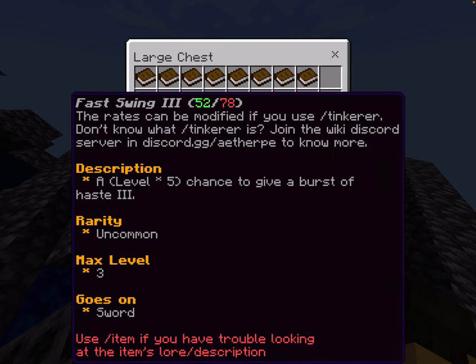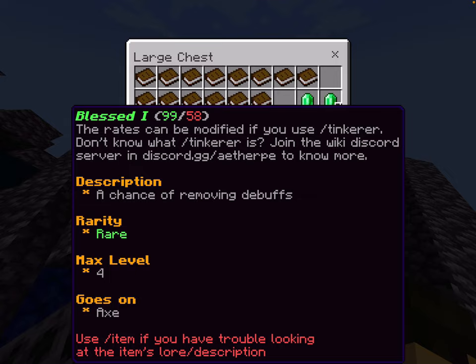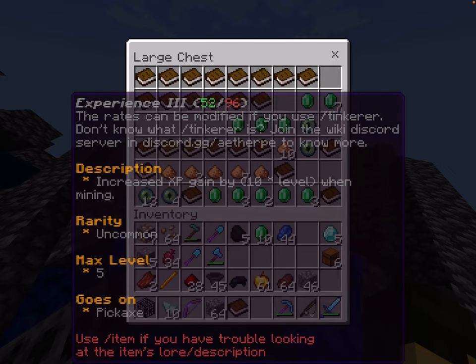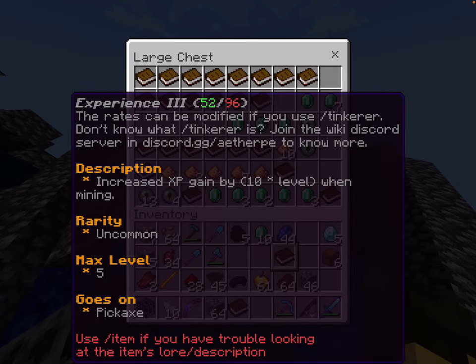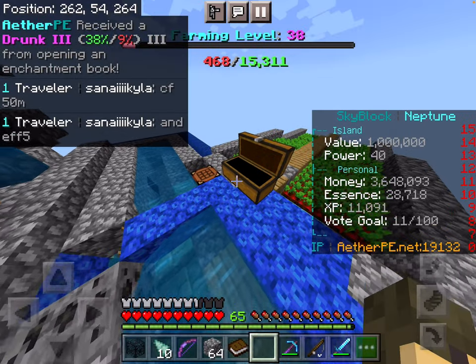Fast swing free — we got fast swing free! That's pretty good. Dominant two — dominant two plus one. We've already seen plague carrier. Experience gain — oh, that's good! What are the chances of that? Let's just do this. Oh wait — it's only a one-time use? Oh no, only ingot — oh no!